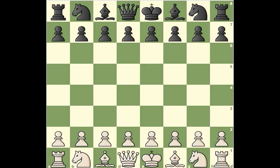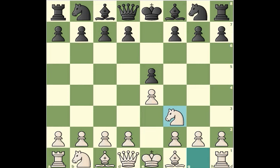White starts with e4, black goes for e5, knight to f3 and pawn to f6. Moving the pawn to f6 is the biggest blunder for black. So many grandmasters and opening videos say: for black, never go for f6.